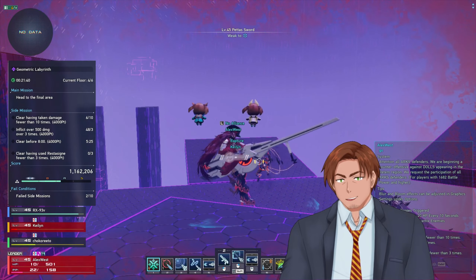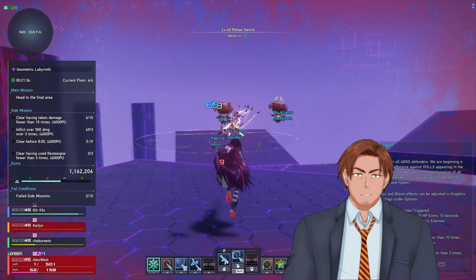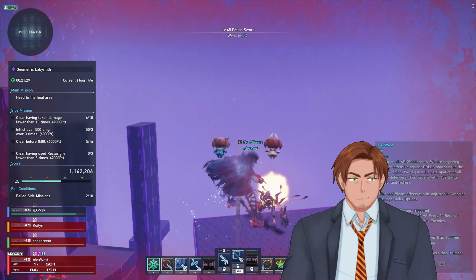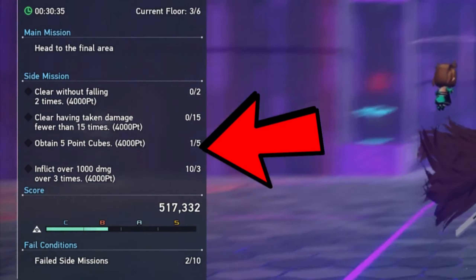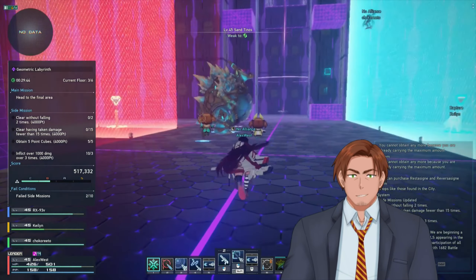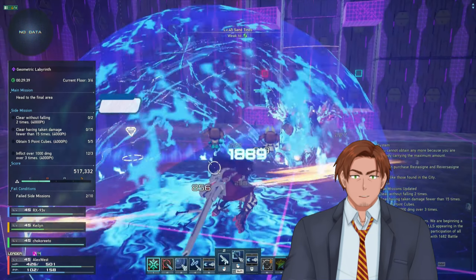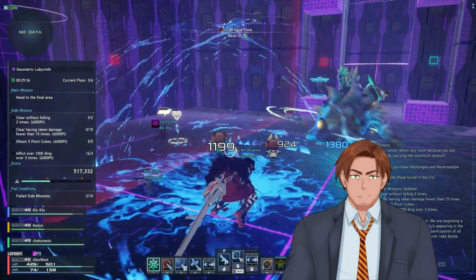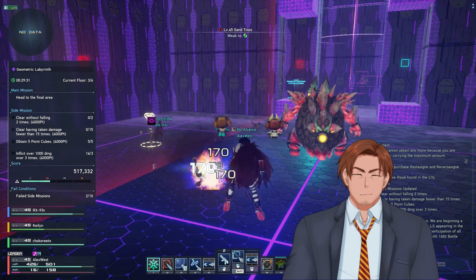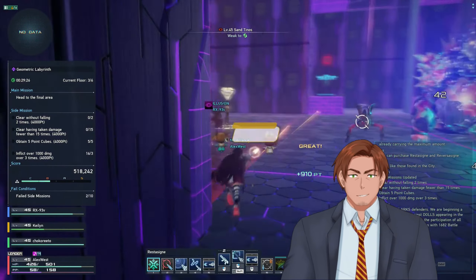Tip number 6: in the maze room, always make sure that the cubes are part of the side quest. If obtaining cubes are not part of the side mission, you can just complete the maze without getting the cubes.